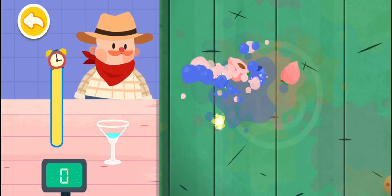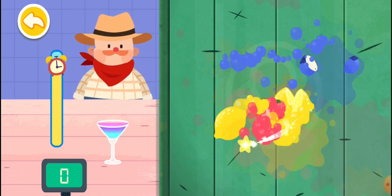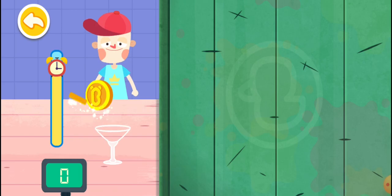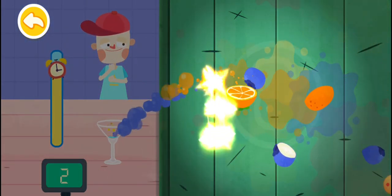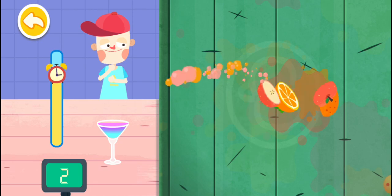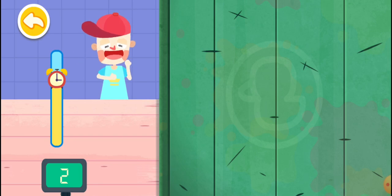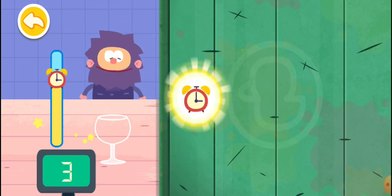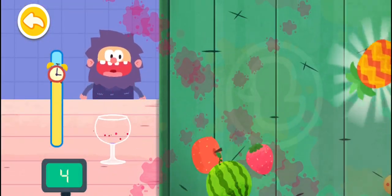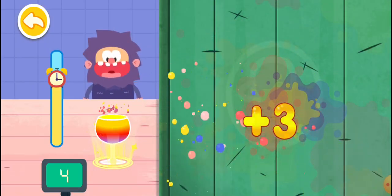The juice shop is open. Slide with your fingers to cut the fruits. Your juice is ready. You're awesome. Ten seconds awarded.